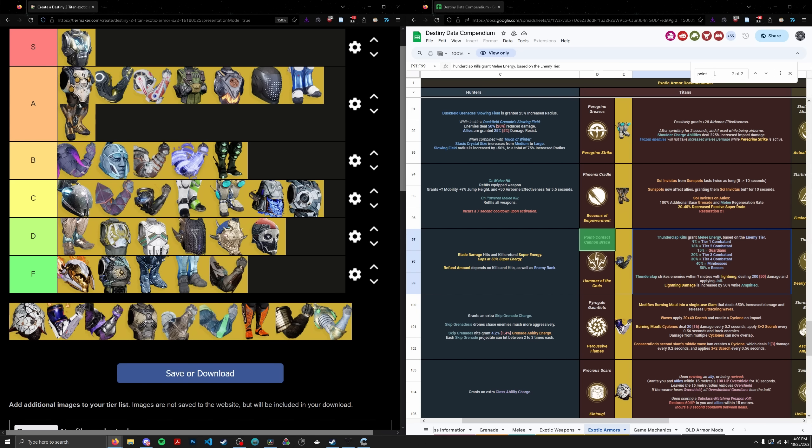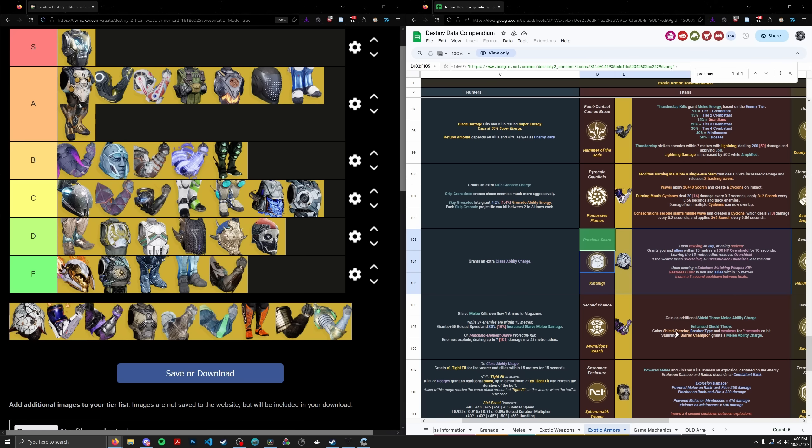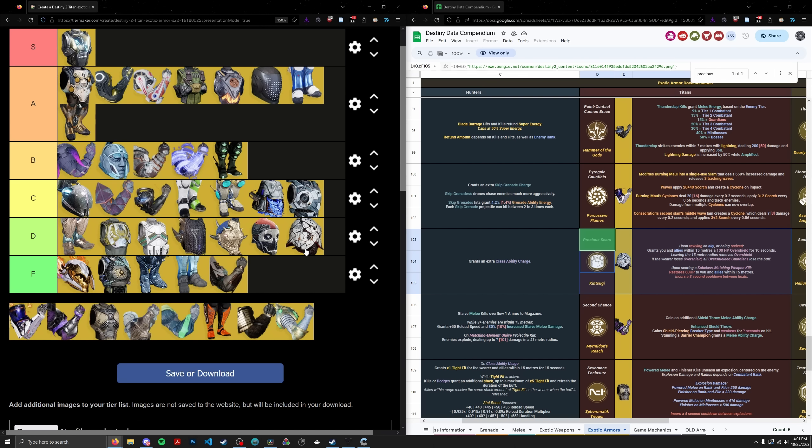Precious Scars was reworked — before it gave a chain overshield to you and teammates, which was good in Trials. Now it gives you healing on subclass-matching weapon kills and bursts that healing to allies as well. It's kind of cool but not particularly strong in a sandbox where all classes have strong independent gameplay loops and don't need help from teammates. Phoenix Cradle is a lot more useful for team support. It was a positive rework but not enough to bring it out of the D tier — the effect is nowhere near strong enough to be worth using over other options.